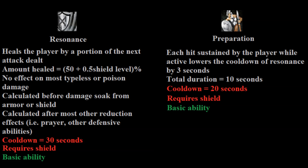Resonance and Preparation are a combination of two abilities that work in synergy and are a pretty core part of any tanking rotation. Resonance is a basic ability with a total duration of 6 seconds, and it causes the player to be healed by a portion of the damage dealt by whatever the next attack they receive is. The amount healed is equal to 50% plus half of your shield tier's level percent. For a level 1 shield you'd heal 50%, and for a level 90 shield you'd receive 95% of that damage. This is a fantastic ability that dramatically reduces the amount of food you'll need as part of your tanking strategy.